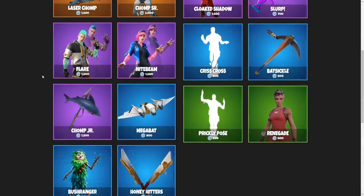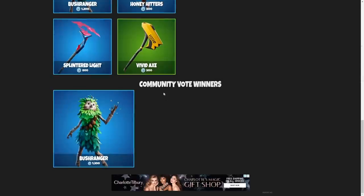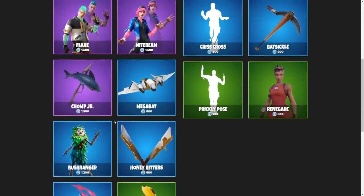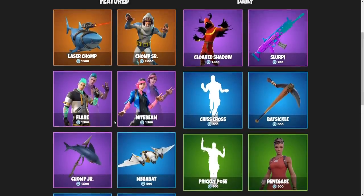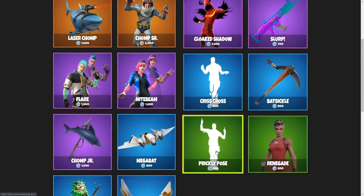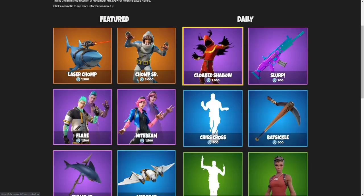For the November 6th item shop, this one is a tough one. The community vote winner was the Bush Ranger, and I did vote for it, but I think there is one skin that I like slightly more. And honestly, the pickaxes, the dances, even the wrap — I wouldn't say are even close to as good as the Cloak Shadow.